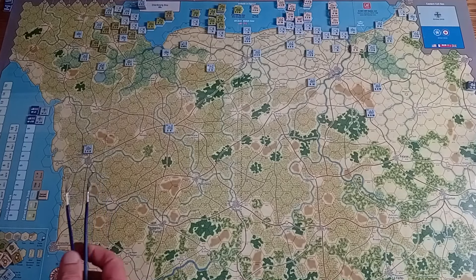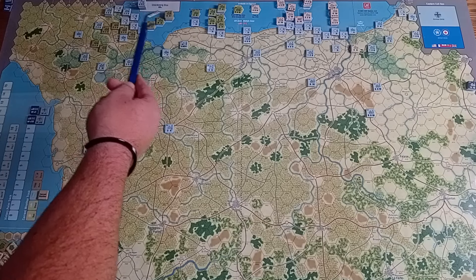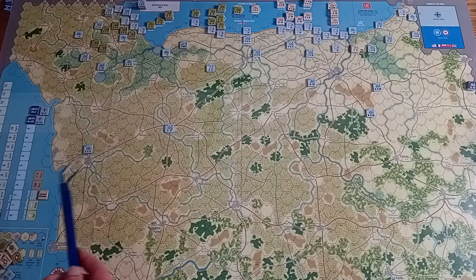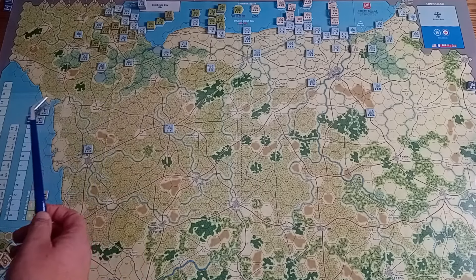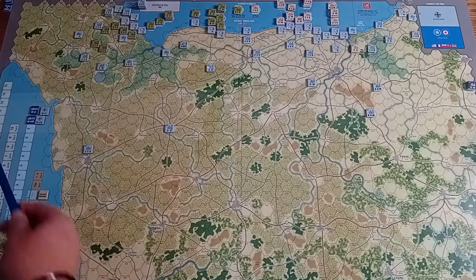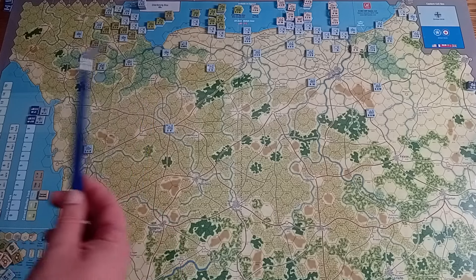So here we've got the game set up ready to play. I've placed all the allies in their different beach entry points and placed all the German units on the board as well. There are a sizable number of reinforcements for both sides, as you would expect. There are 10 turns in total on the turn track. I'm going to play the game solo.